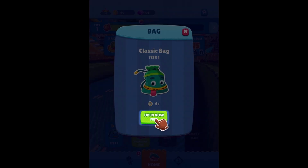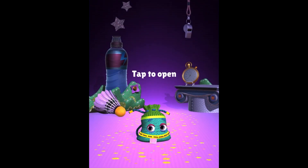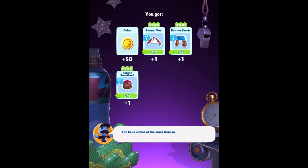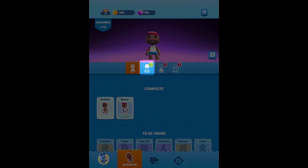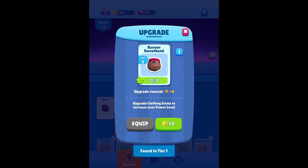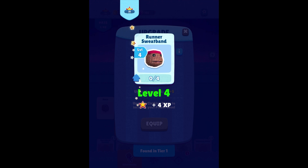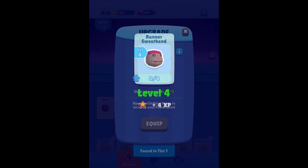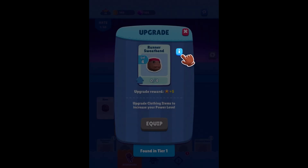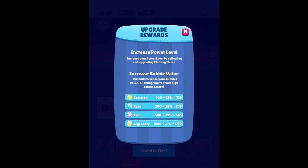With this second bag, we can start unlocking it, but soon enough I don't think we can open them all. We do get another level up for some of this gear. I'm guessing we're spending coins or gems to unlock level ups — you get copies of the same items so now you can upgrade them. Here you can equip individual items — let's upgrade one. We can upgrade the runner sweatband for 50 coins, getting it to level four, which gives us extra experience. Better gear means better rewards — better bubble values and scores.